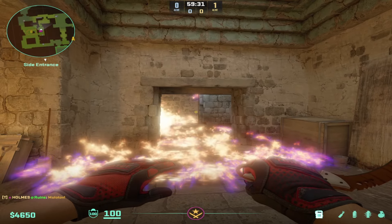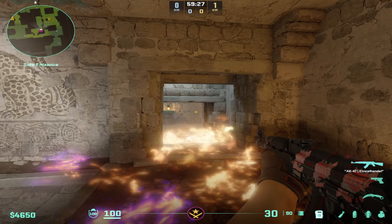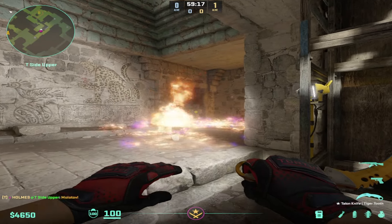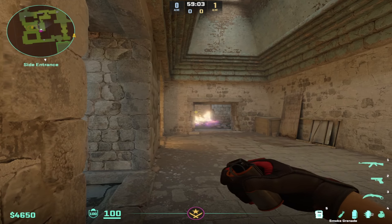First thing you need to figure out is if they did Brawland Molly or not, because they can pick behind Brawland Molly and if they do so and you're not sure about the timing, you're pretty much dead. If the T guy does the classic Molotov to clear the right side of cave, which you will for sure be able to tell, you can already pre-plan this.